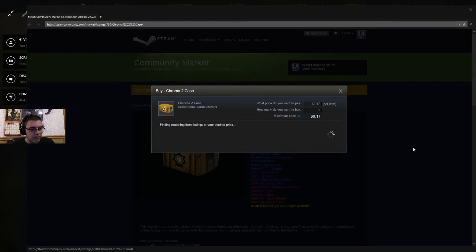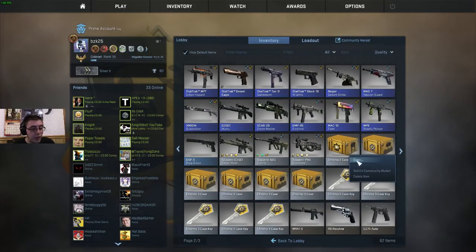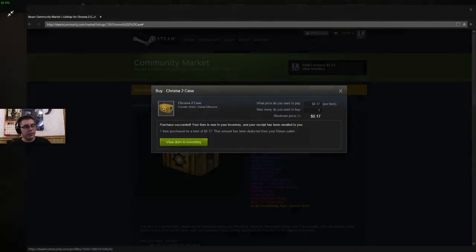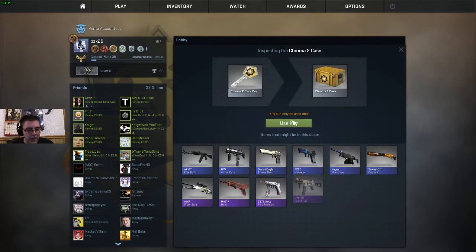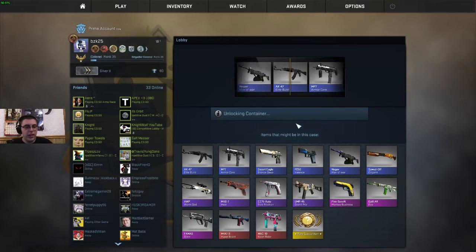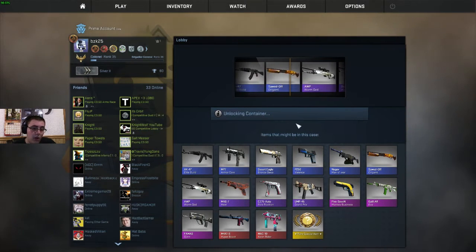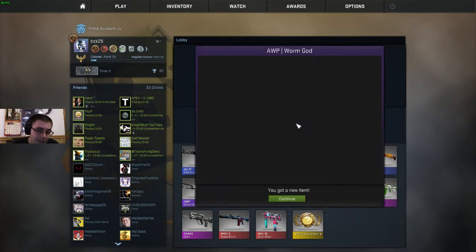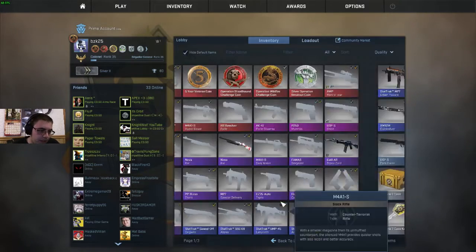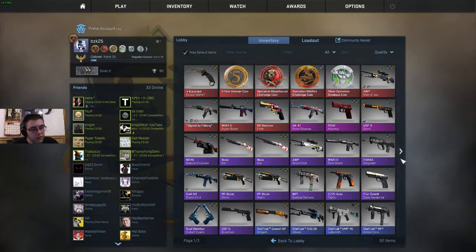Let's buy a key — one Kuroma 2 key — and we're going to open that up first. I watched a bunch of videos on these, and people are getting insane luck with Kuroma 3 cases, so hopefully I can get something good. Even a stat track — I could have got a stat track Op Worm God, but whatever. I still start off with a purple, and I think that is actually factory new, maybe? I'll field test it, it's still worth something.